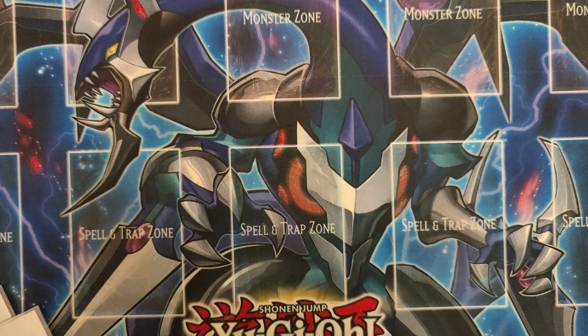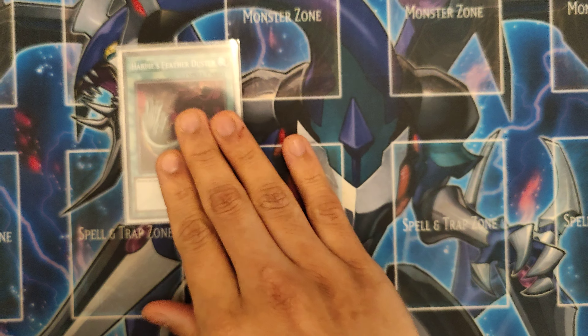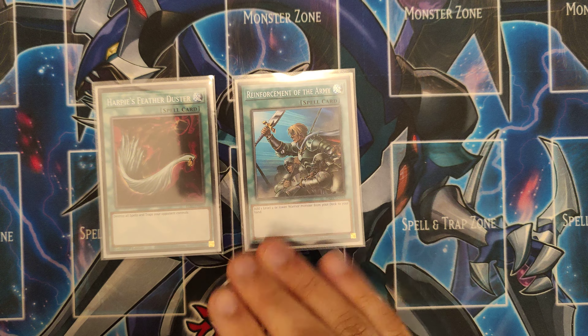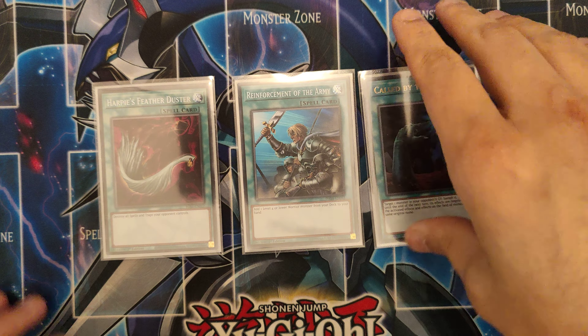And then the power spells — the one-offs. Harpy's Feather Duster, 1 Reinforcement of the Army, and 1 Called by the Grave. Called by the Grave is just making sure your combos go through. Not much to explain.